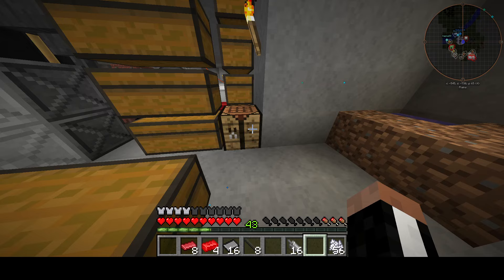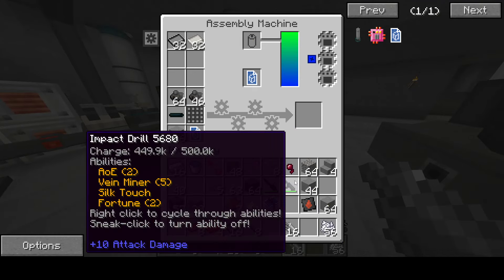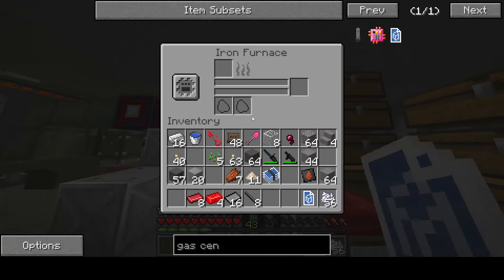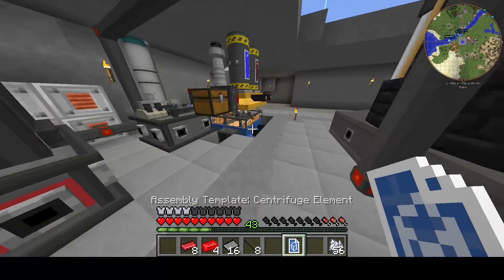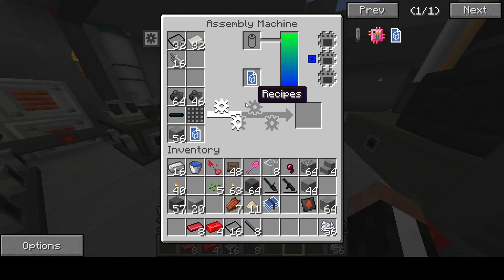Gotta wrap this around these, and that is the centrifuge basically done. The only thing left to do is to process the stuff. Wait, what is this? This is annoying — I did not put a coker unit in there. I'm pretty sure I took out the coker unit. I thought I was going to just instantly be making these, but apparently not.